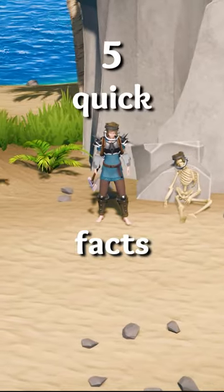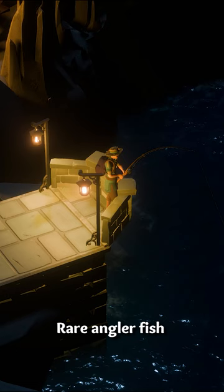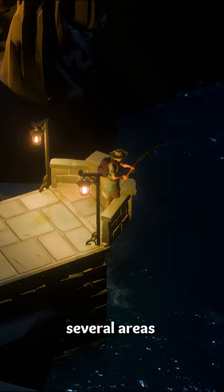Here's 5 quick facts you didn't know about Lens Island. Rare anglerfish can be found in several areas of the cave network. These fish glow in the water, so keep an eye out when you're mining.